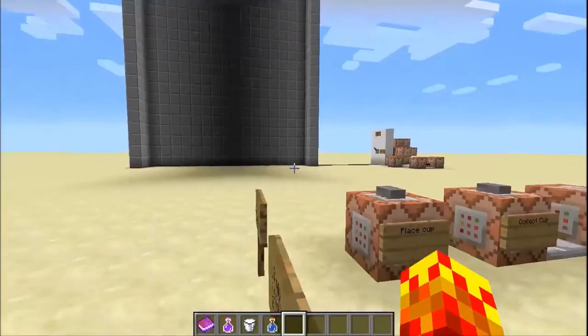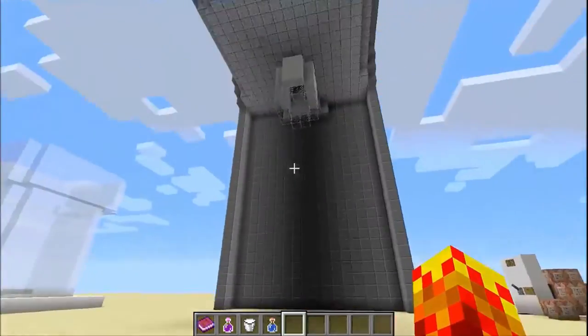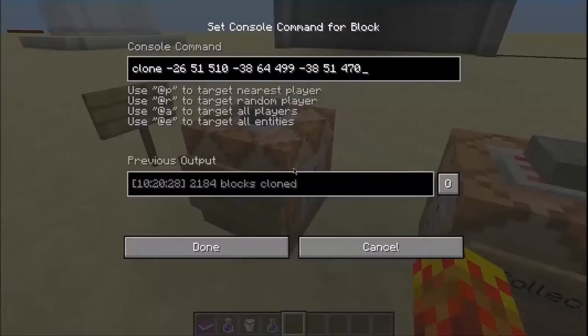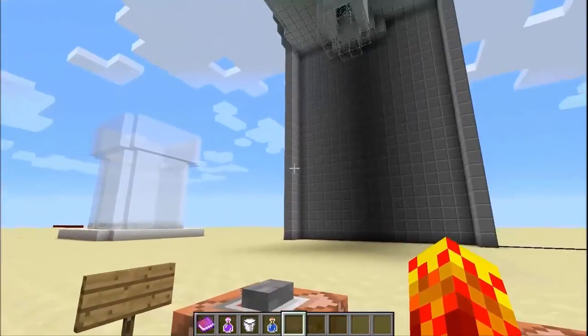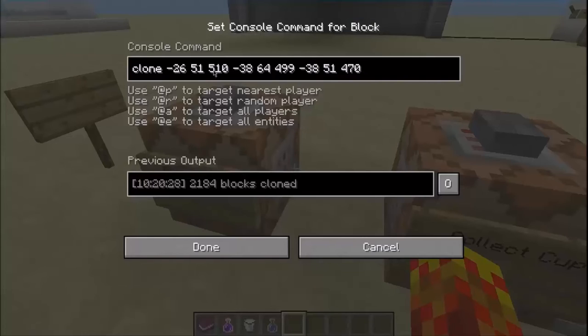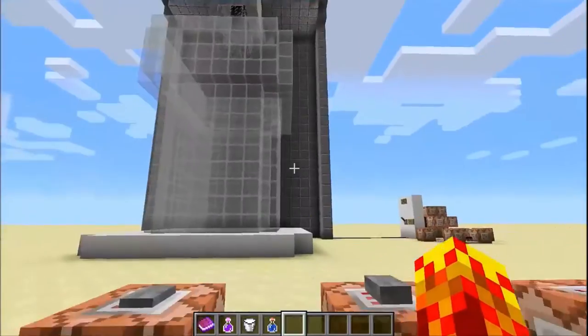So the first thing is, you actually need an empty cup to be transferred here. You can see the template I have on the left. All this command block does is clone this — it just clones this cup into this area here. It clones the cup into this coordinate, which is just over there. And that's how that works.